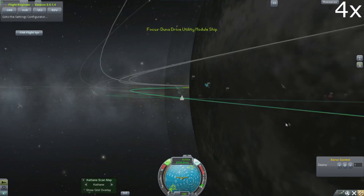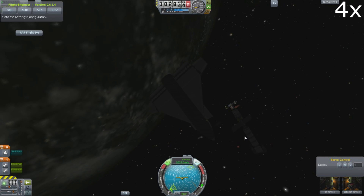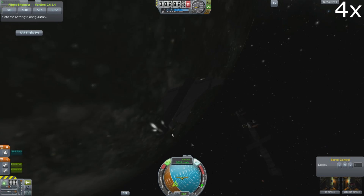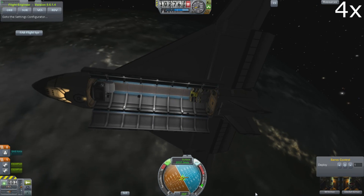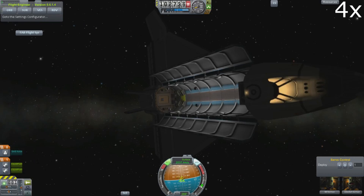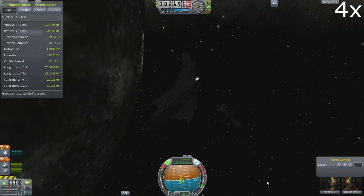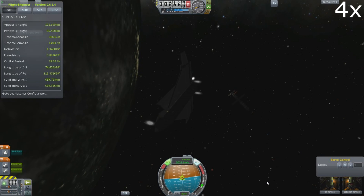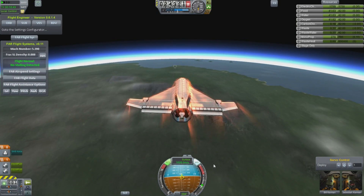We've landed the shuttle before and seen how stable it is. But it turns out I updated Ferrum Aerospace from 0.10 to 0.11 between this, and that seems to have changed the aerodynamic properties and possibly made this shuttle not so good anymore. We're dealing with mods here and strange things can happen between releases. Let old me show you how it went down.